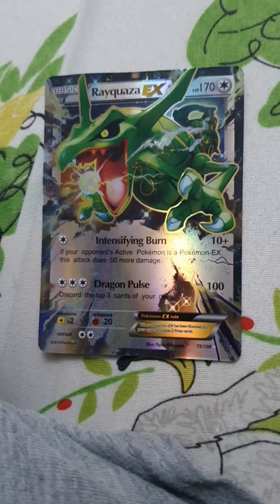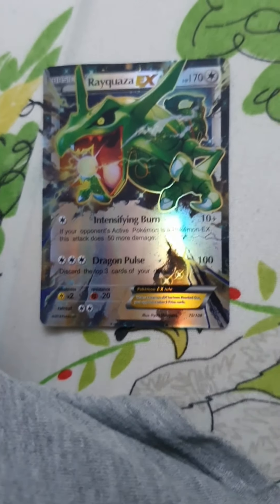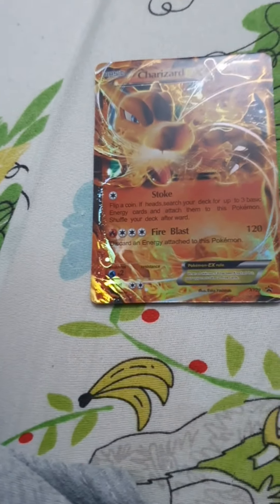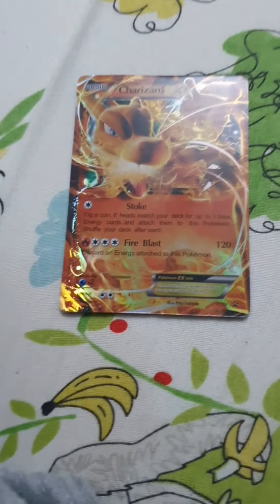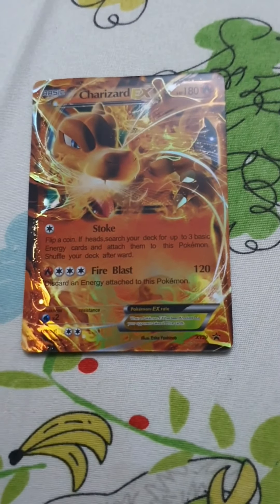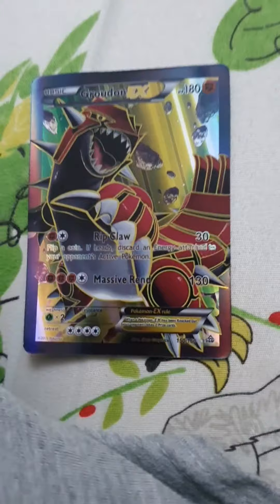This Pokemon has 170 HP, 10 plus damage, and 100 damage. This Pokemon is called Charizard — one of my favorites. It has 180 HP and 120 damage.